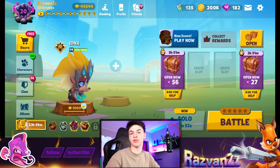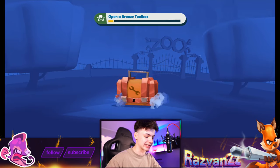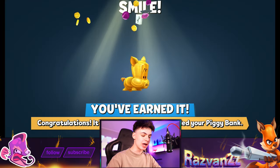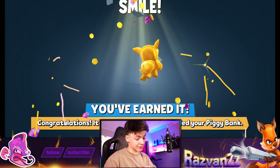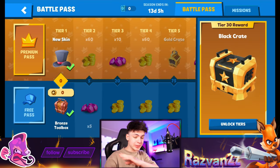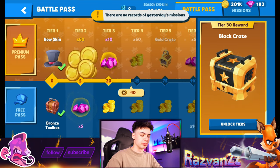Thunderstorm Edna looks awesome — it looks scary to see in game. I like the golden and white effects. As for new skins, unfortunately nothing new — just the Frost Toolbox coins, that's pretty much it. If you don't have all the skins that's exciting though. The piggy bank is here for about two bucks — comment down below if you think it's worth it.